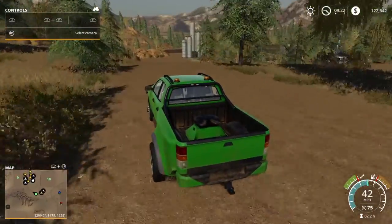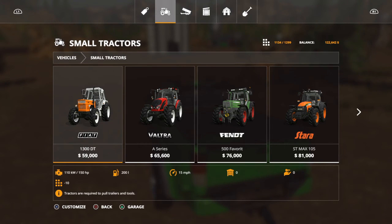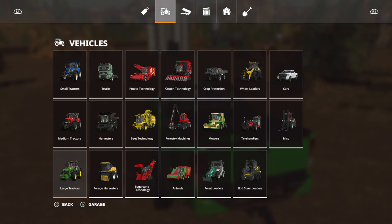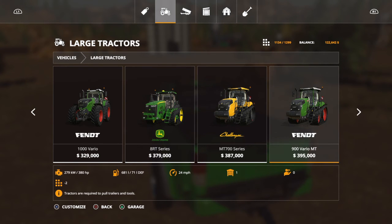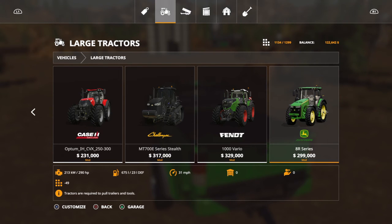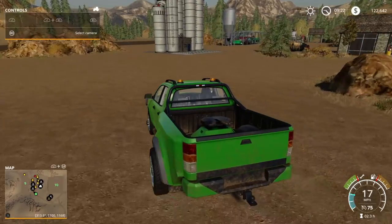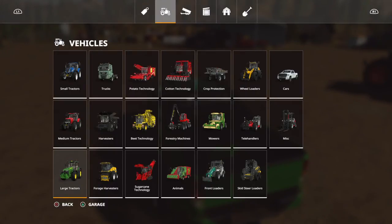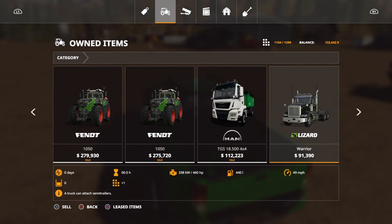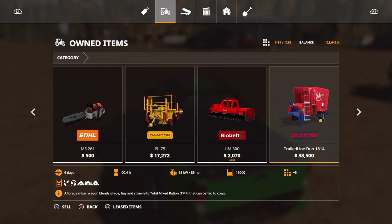Usually I run John Deere on most of my maps, but if I sell everything and the storage space is at like 500 or less, I'll play on that map if I want to run John Deere — because John Deere, as everyone knows, is ridiculous: 46 spaces for that one, 35, 42, 45, 49 — it just goes up and it's ridiculous. I'm pretty sure with the cotton DLC, anything with John Deere on it is probably going to take up a crazy amount of space. I like to run a lot of different equipment and have a lot of tractors, so with John Deere taking up so much space, it's kind of hard to run John Deere.